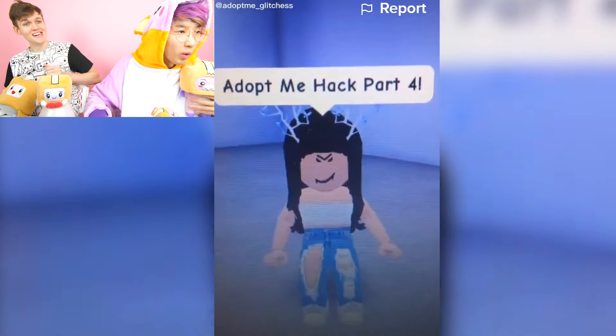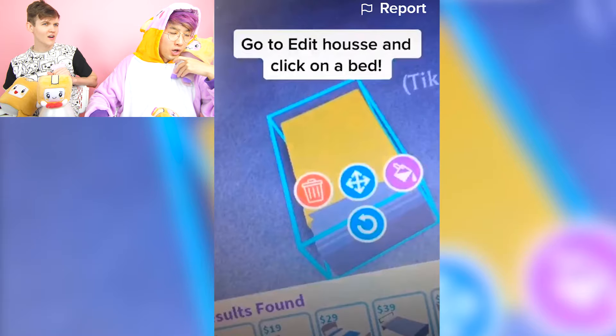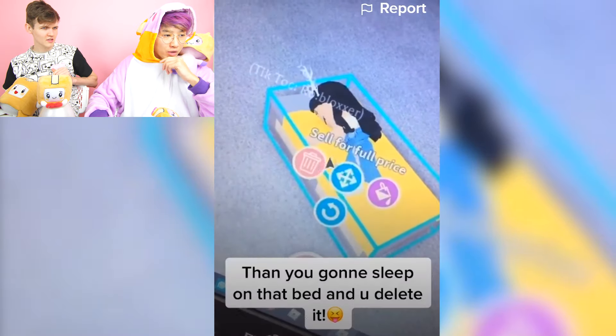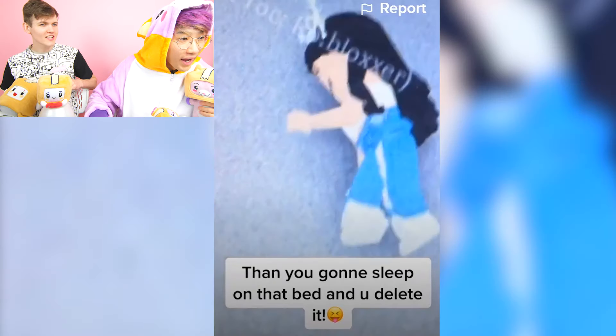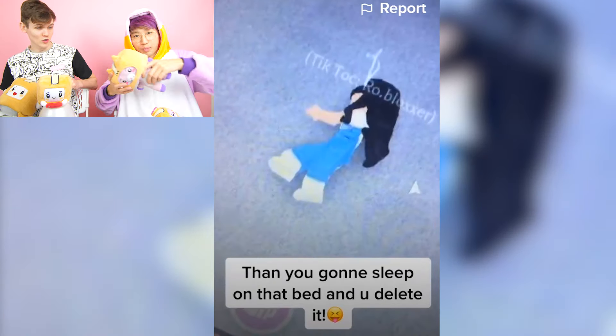Okay, let's look at this first one — Adopt Me Hack Part 4. As you know, you cannot lie down, but I have a solution for that. Go to edit house and click on a bed. You put a bed on the ground, then you sleep on that bed and you delete it. Oh, you can lie down? It kind of looks like she'd be dancing — or like she's break dancing.